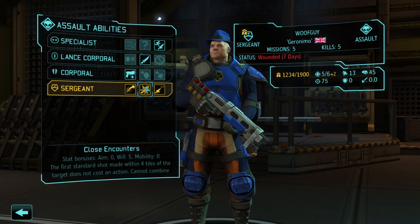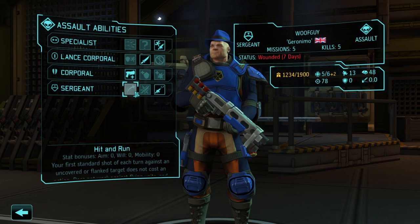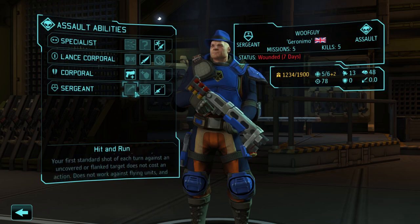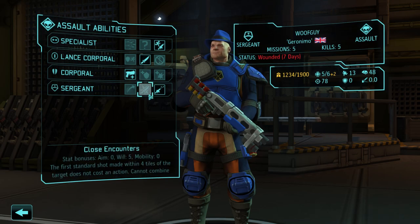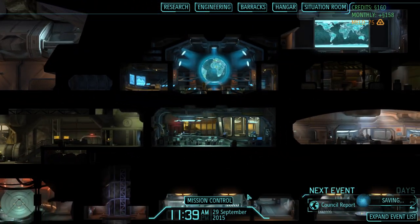This guy got upgraded. This is the thing I made the last guy do — I always get Rapid Fire. Hit and Run isn't actually that bad either — that's basically if your first shot against a target doesn't cost an action if you're flanking them. It's only one shot first of all, and second, Rapid Fire works with Run and Gun which makes it better. Exalt intel decryption complete — eliminating statistical improbabilities for possible Exalt location.